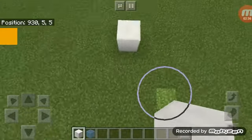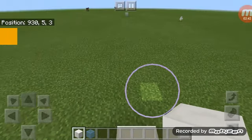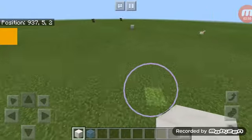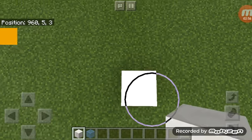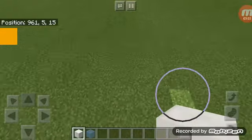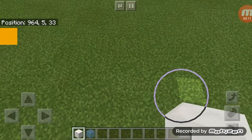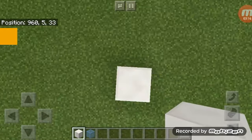So right here it's coordinate nine-thirty, so that should be nine hundred right there. The next coordinate should be nine-sixty, thirty-three — so right below me, there we go.